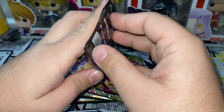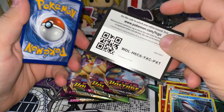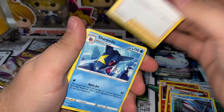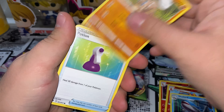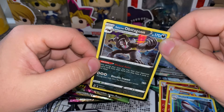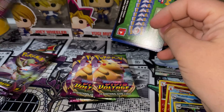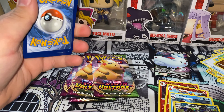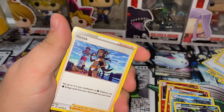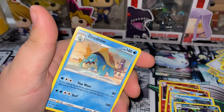Let's go to Champion's Path, let's see what we can get out of here. And a Galarian Obstagoon. Alistair, Nessa, Temeco, Blitzel, Slugma, Mildom, Milseri, Blitzel, and Dreadnought.